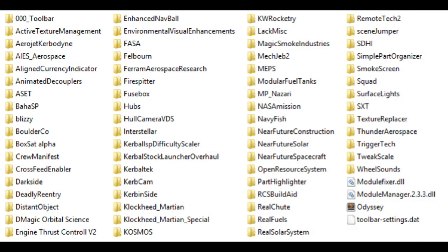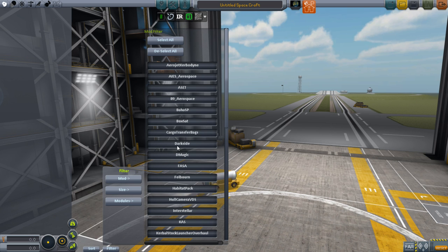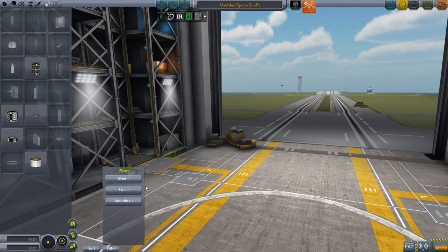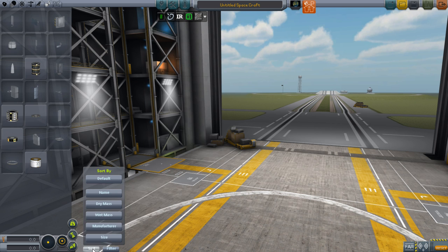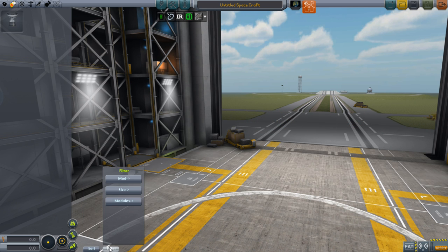Next up: Simple Part Organizer, Smoke Screen. Simple Part Organizer is the mod I'm currently maintaining. The most useful feature is this mod selection list where I get every single mod available and can click the ones I want to see, filtering out everything else. Other filters are by size or by module, though I tend not to use those as much. The sorting mechanisms are by name, dry mass, wet mass, and manufacturer, but I find I tend to put it on wet mass and keep it there to see everything listed in order of lightest to heaviest.